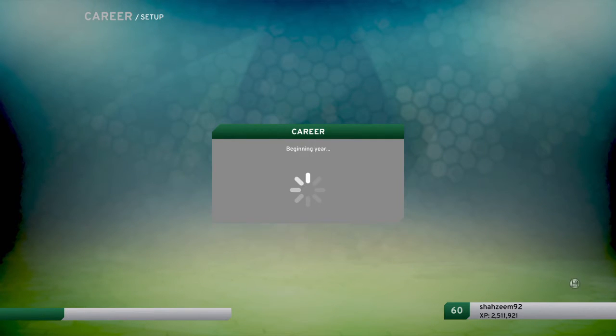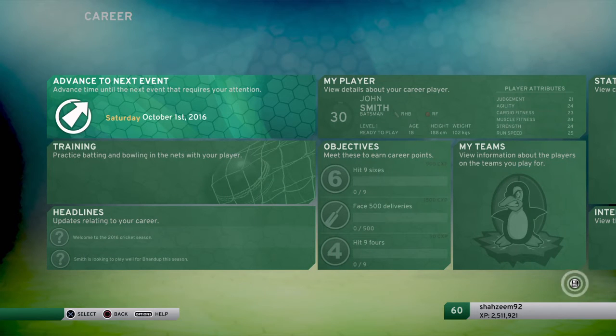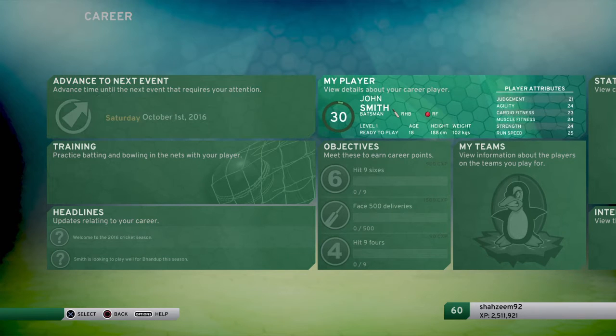Now this is the main career hub. It shows the next event to move to and the characteristics of your batsman, including your player attributes, level, height, and weight.